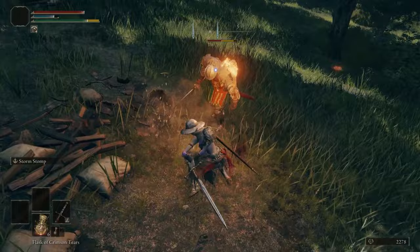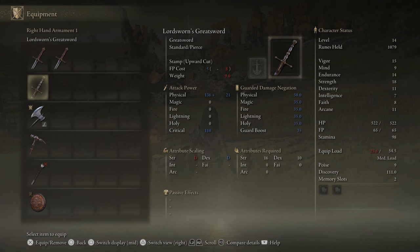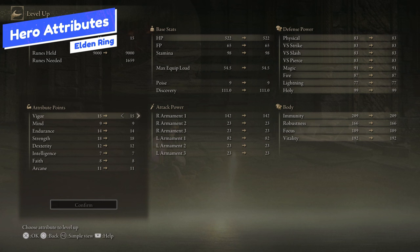The basic Ash of War is just okay so you'll want to replace it. However, if you go with something like the Lordsworn Greatsword, which you can get super early on, it does have a great Ash of War in that upward slash. For your Attributes, your main focus is going to be Strength since we're using Strength scaling weapons, so you want high Strength to deal maximum damage.